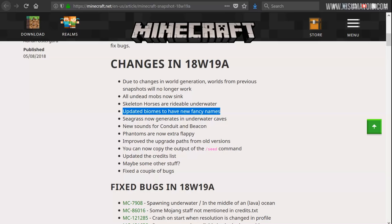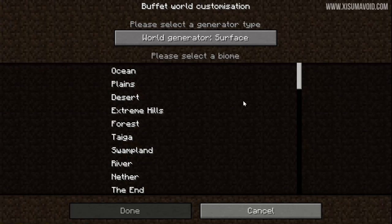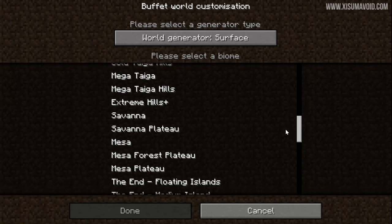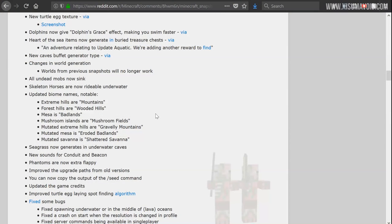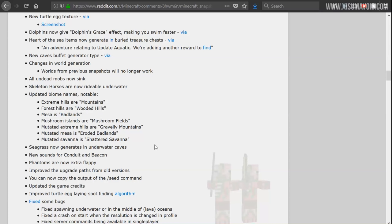In the changelog it says biomes have been updated to have new fancy names. Rather than exploring the world pressing F3 to find every biome, I had an idea to look at the world type buffet menu, which shows all biomes in the game. I couldn't spot any changed names in the list. I found some clarification on Reddit — notable name changes include: Extreme Hills becomes Mountains, Forest Hills becomes Wooded Hills, Mesa becomes Badlands, Mushroom Islands becomes Mushroom Fields. I don't mind the changes; the names seem a bit more descriptive of the land.